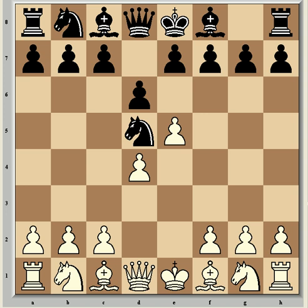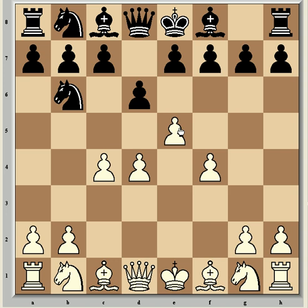Ljubojevic challenged the centre directly with d6, and next came c4, kicking the knight for a second time, but theory has shown that there is no way for white to prove a decisive advantage as a result of this. So Nb6, now f4 in order to maintain the pawn at e5, making this opening the very aggressive and sharp Four Pawns Attack variation of Alekhine's Defence.